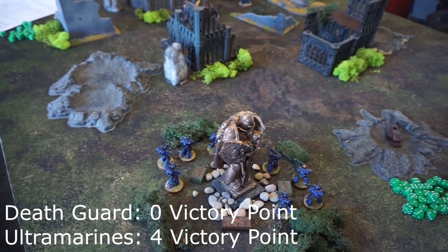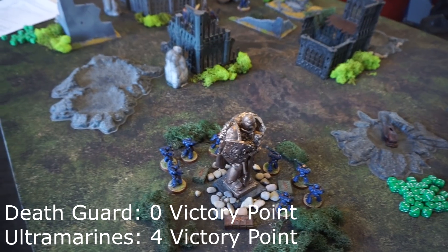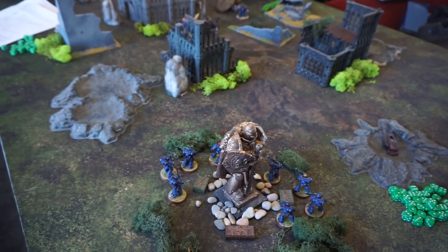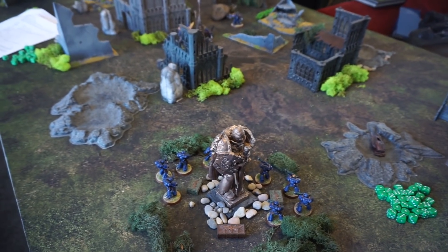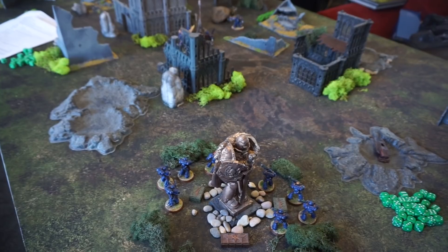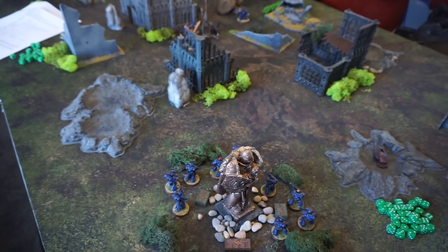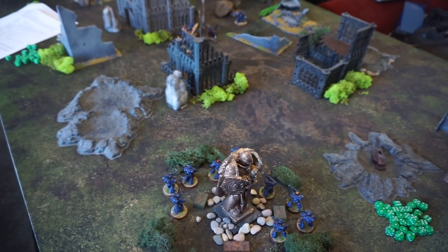Although, if Typhus and the Poxwalker army had gone up front, they would have soaked up a lot of fire to let the Death Shroud get in. The Poxwalkers hung back to pad out the garden, and Typhus stayed with them because the whole point of Typhus is to buff Poxwalkers — so that probably did make a difference. We made these lists before deciding the mission; usually we just roll on the rulebook. Anyway, I hope you enjoyed — there will be more 40k battle reports coming, as well as Batman Miniature Game battle reports. Thank you for watching!